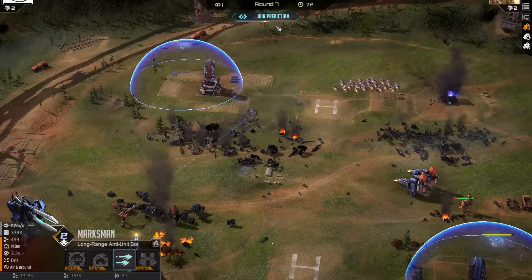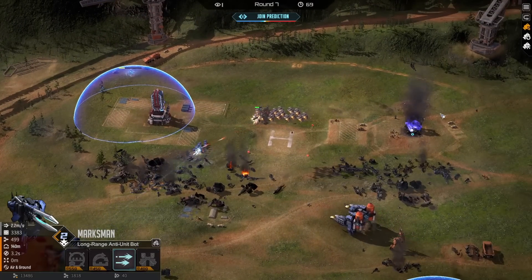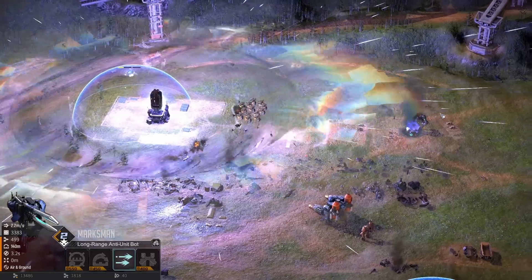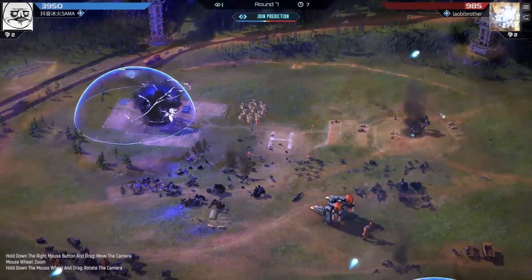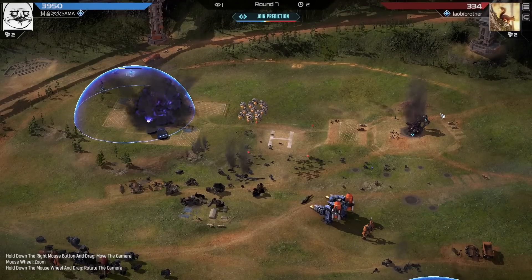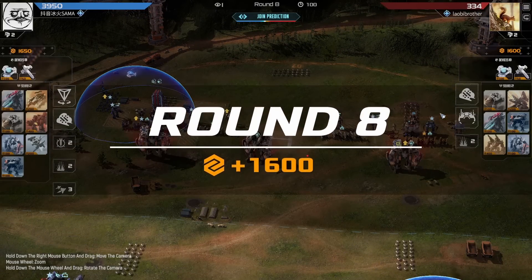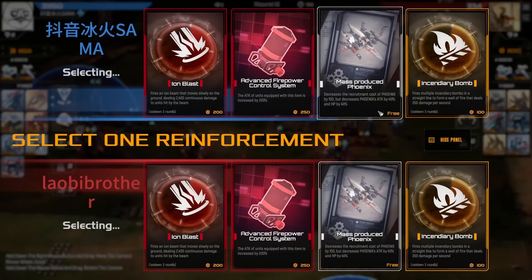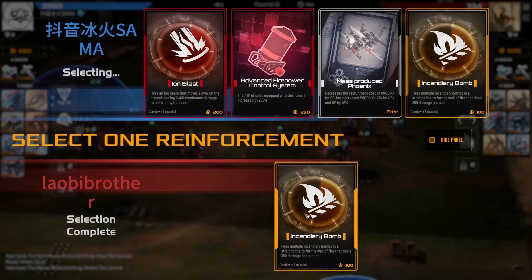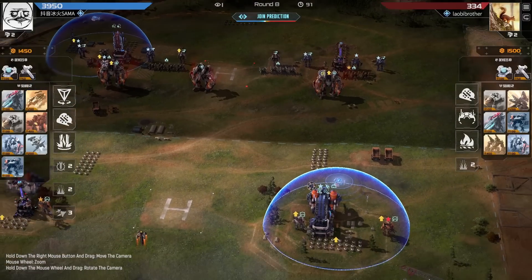He needs anti-air and he needs some units that just deal with chaff. Either make your Arc Lights shoot up and grab a couple more Arc Lights, or get some more Fang. Some more Fang in the backline could do quite well for himself. Ion Blast here by Leobi - Ion Blast for both players.